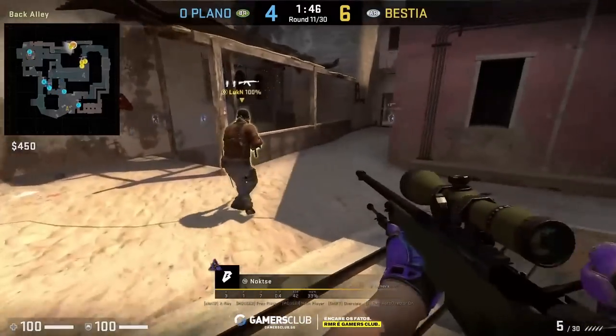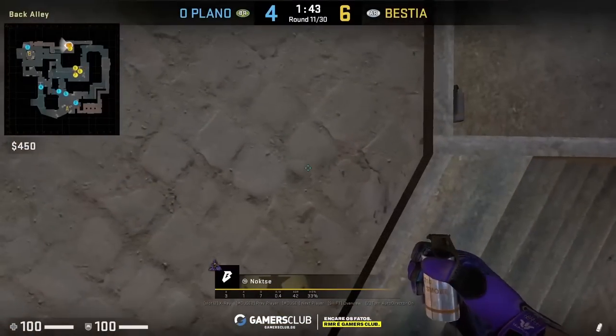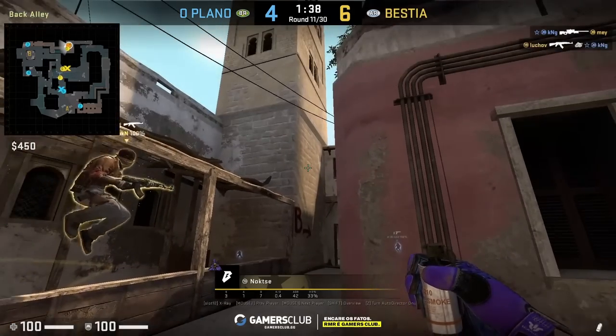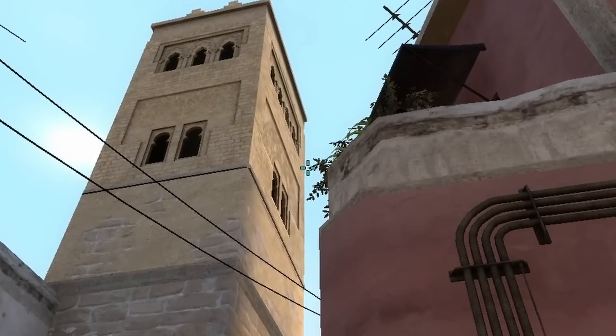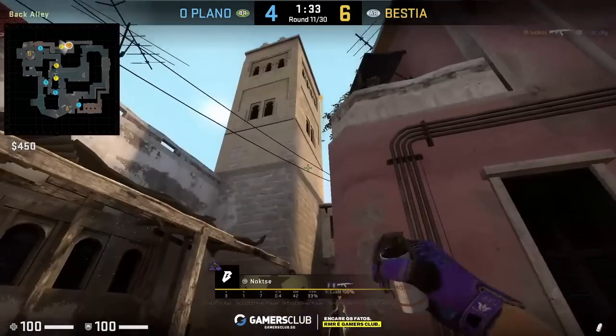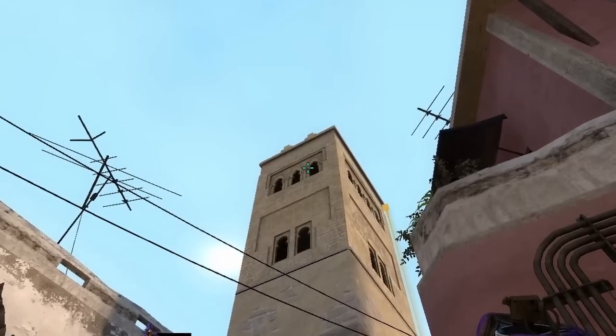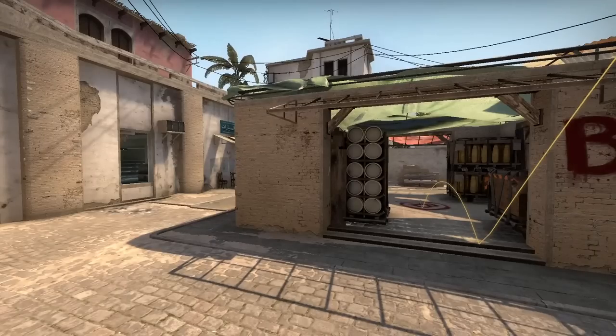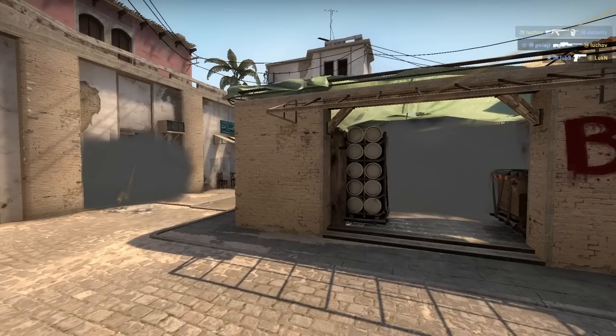Bestia are going to split B and Noxay from inside apps has two smokes to throw from one position. The first smoke lands inside B site — standing, aiming at this part of leaf, then left click throw. The next smoke is the market window smoke, aiming here and jump throw. Both smokes give good cover allowing Bestia to get onto the B site successfully.